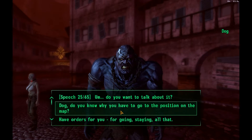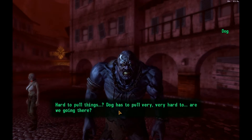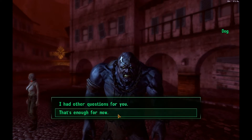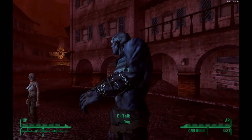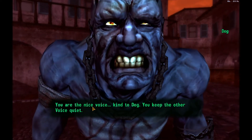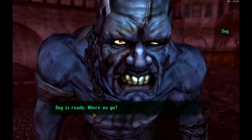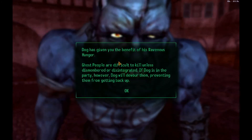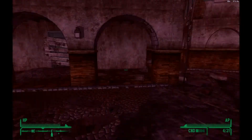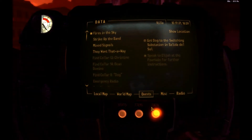Do you know why you have to go to the position on the map to pull things? He doesn't want to stay and pull things — tough. I'm going to have to figure something else out. You are the nice voice — yes, I know I'm nice, but he needs to go. I can take him to Salita del Sol — that's how we do it. Come on, let's go Dog.